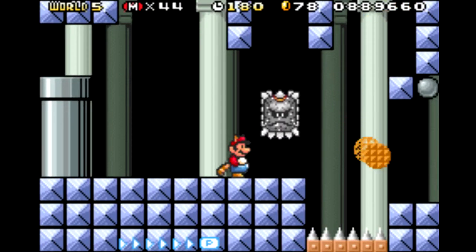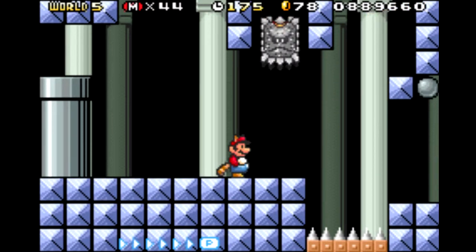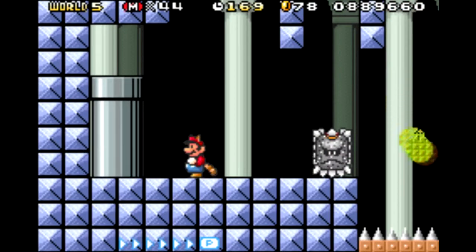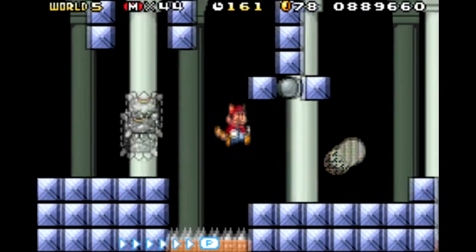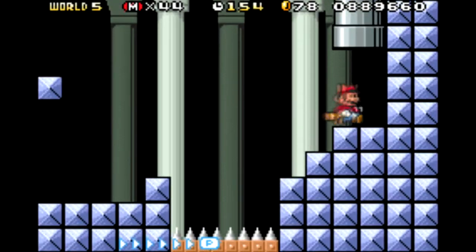Now this is starting to look a little more intimidating, because not only do we have Rotodiscs to avoid, we also have Thwomps and Spikes. So we just need a good running jump, well timed. Let's go over here. Jump and float down there. Not that bad, but not exactly the easiest thing to do.